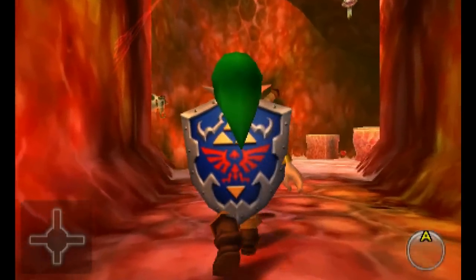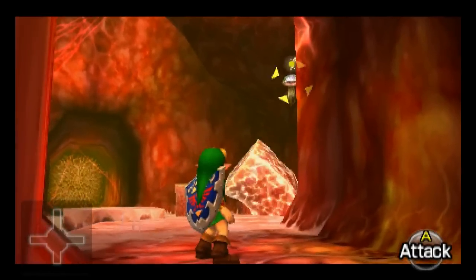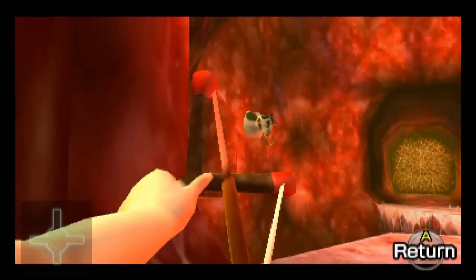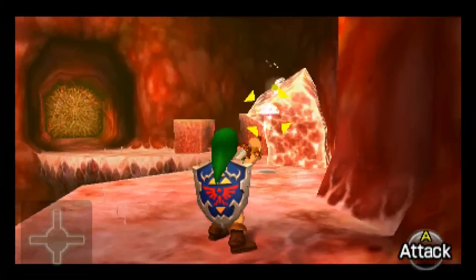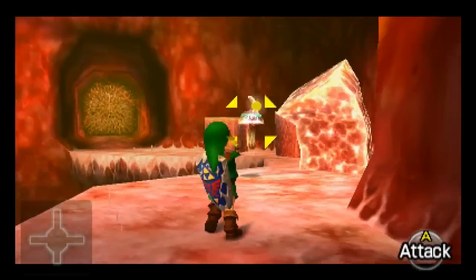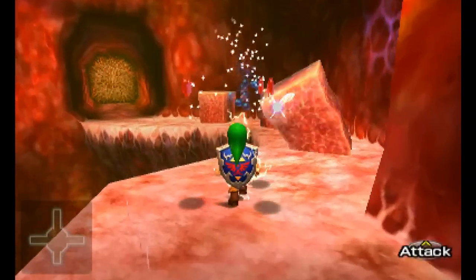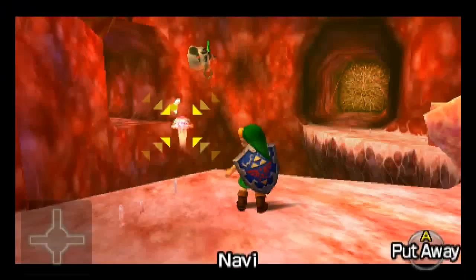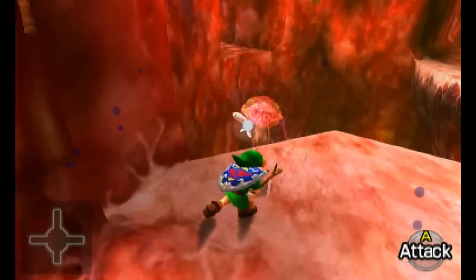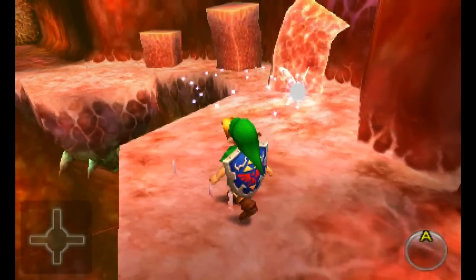Inside here we have another room with some things — some sort of interior workings. We have over here an electrocuting jellyfish. Let's fire — oh no. I wonder if we can slash him with our sword, old boy. We can, but it hurts. Ouch! What do we have over there? Another one — oh dear. Let's use the Deku stick, like that. There we go — Deku sticks don't conduct electricity, do they?